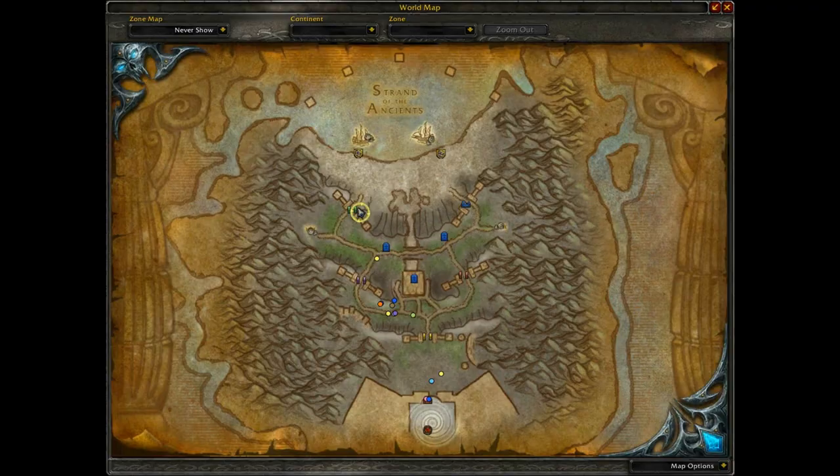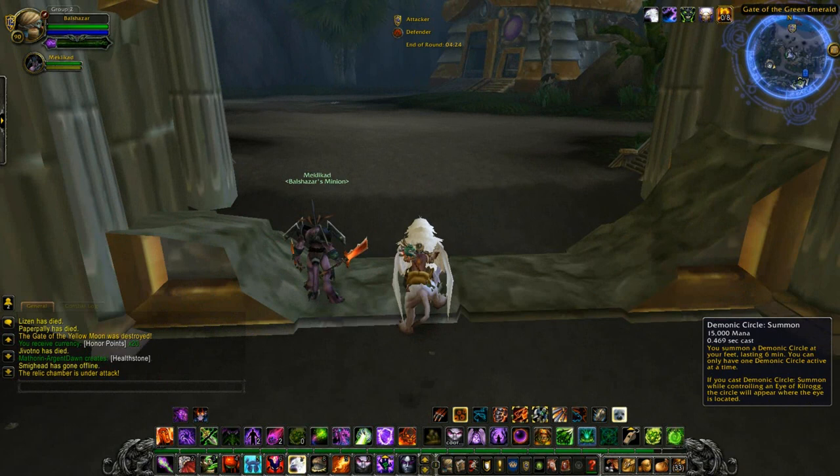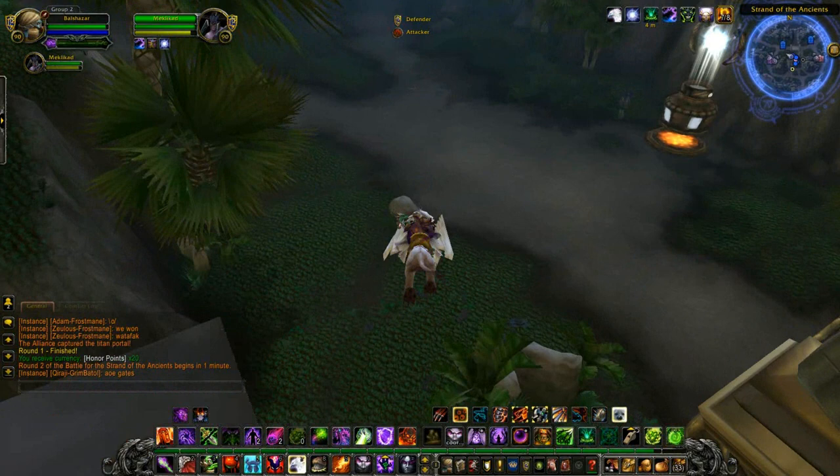Towards the end of the battleground, you want to go to a gate that's already been knocked down and lay down a Demonic Circle. That Demonic Circle will persist through the rounds — when it comes to the next round, that Demonic Circle will still be there, and you can port straight back there.